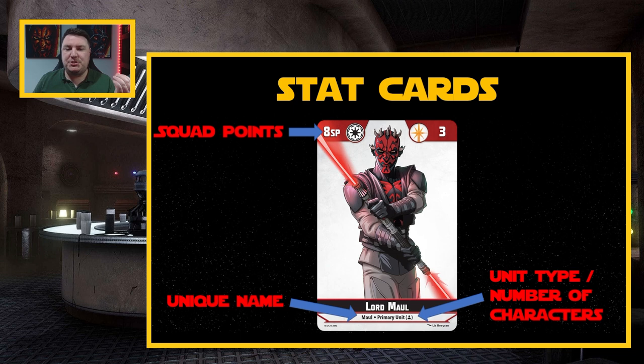Next is our unique name — remembering we can't have more than one unit in our strike team with the same unique name. Next up are the squad points they bring. Squad points and the way we build squads is very different to any other game I've played, in that it's baked into the value and cost of the primary, and it's one of the ways they balance the game. If you bring Lord Maul, you have eight squad points to spend on your secondary and support units. Other characters bring less — Anakin brings seven — meaning Anakin as an individual unit is slightly better than Maul, but Maul gets to bring more value of other things with him.